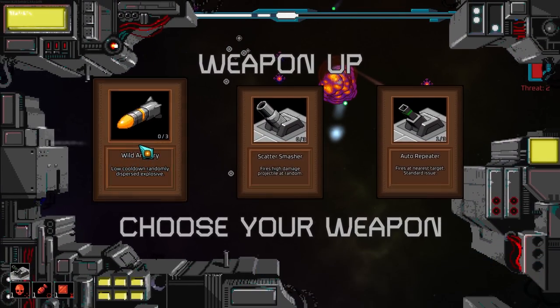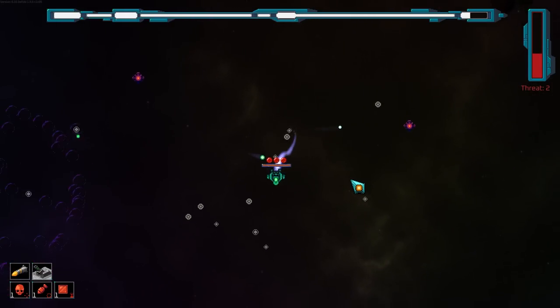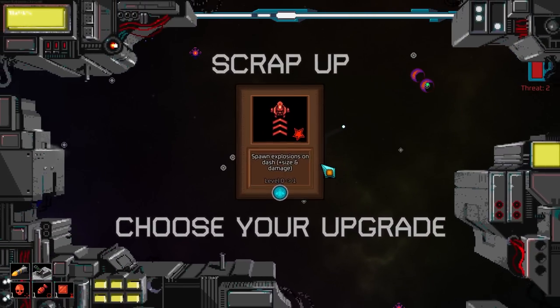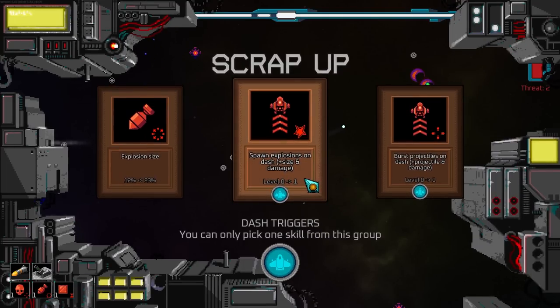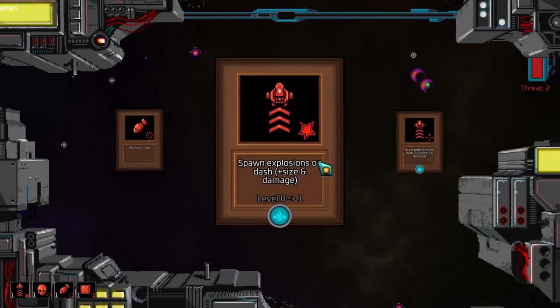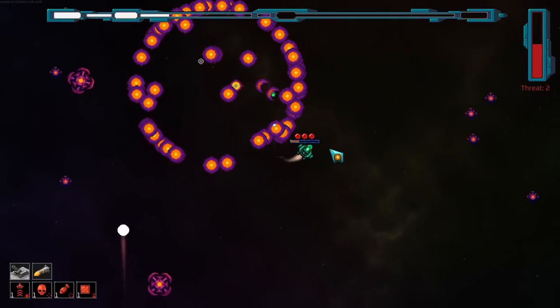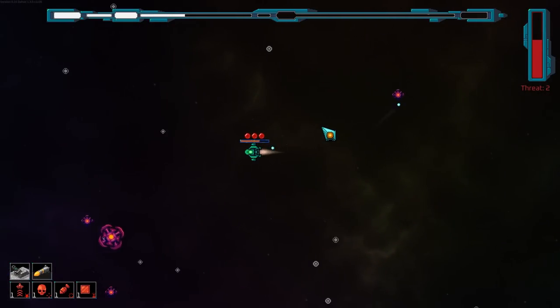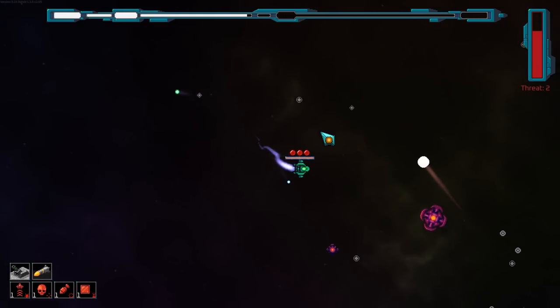Auto-repeater, wild artillery. Lower cooldown, randomly dispersed explosive — it's firing over there for some reason, which is a little question mark. Spawn explosions on dash, dash size and damage. Yeah, I want to work on this. There is a dash — I haven't been using it. But I want to just max out explosion size and damage and see if I can nuke things to kingdom come.